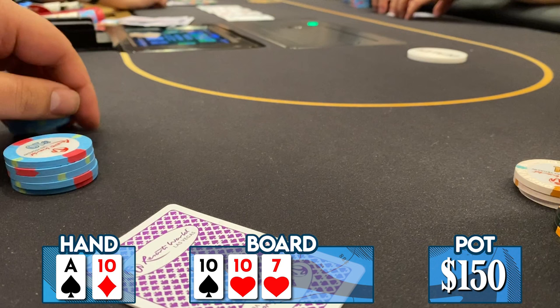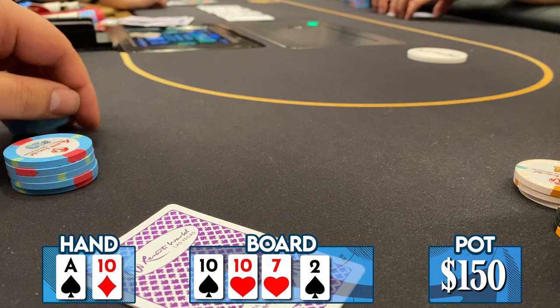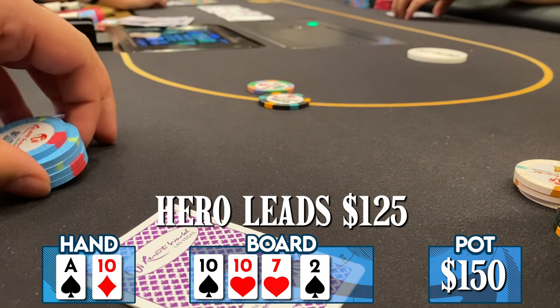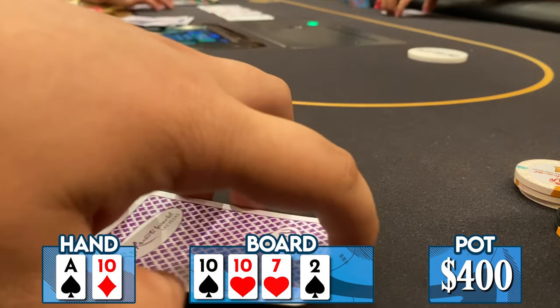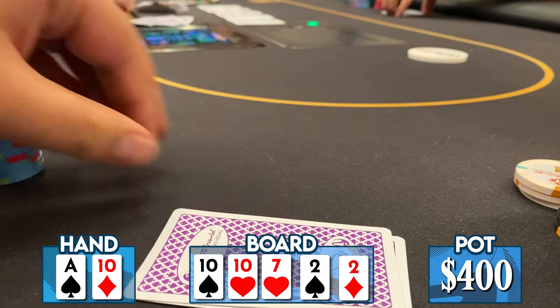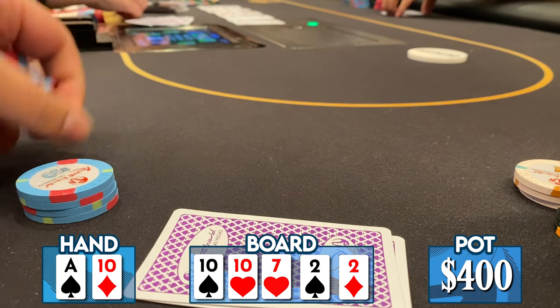My opponent pretty quickly checks back. The turn comes a deuce of spades; I lead out for $125 — over half the pot, somewhere in the 60-70 percentile range. My opponent calls. He can have an overpair, an ace-high, or a big flush draw. The river comes a beautiful deuce of diamonds, improving us to a boat — hard to be better than a boat.